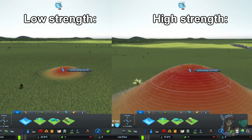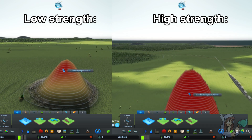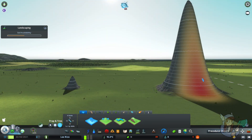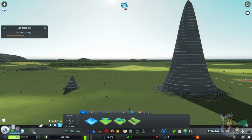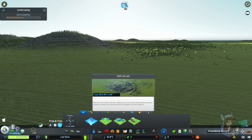Let's do a side by side. You can see the strong difference — I've held these down for the same amount of time and you can see them side by side. Sometimes you want to do a lot of soil at once, sometimes you want a little more finesse. Congratulations, you know how to use the shift terrain tool. Let's get into the harder ones now.